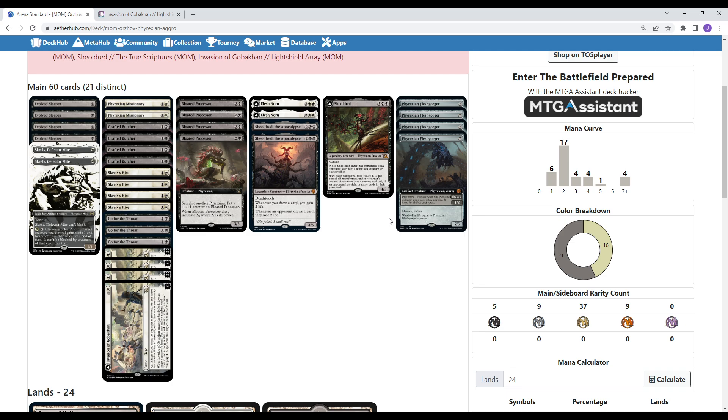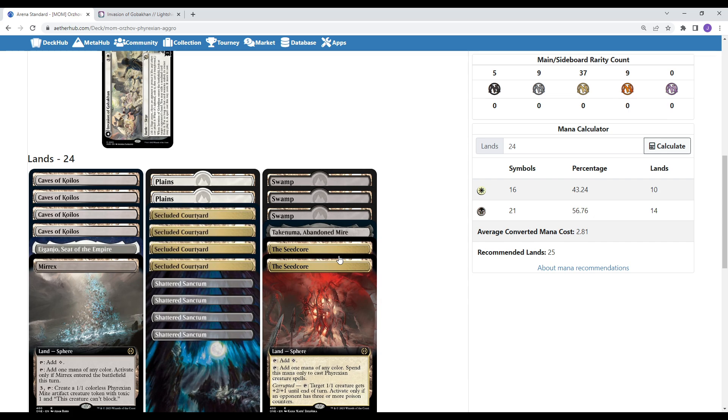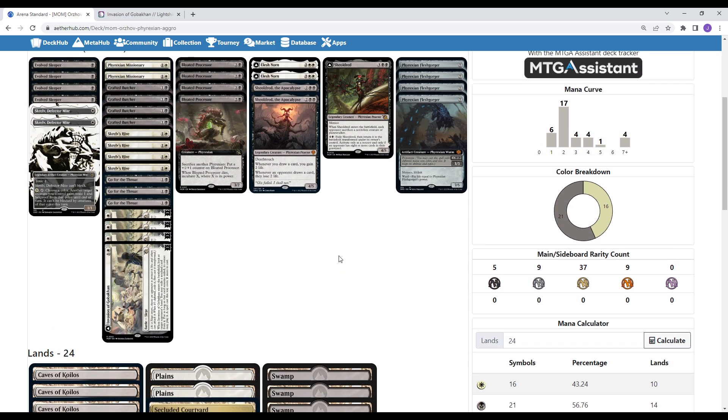There's Phyrexian Vindicator and Phyrexian Obliterator, but I think these four-drops — New Elesh Norn, Fleshgorger, Sheoldred — are better. They do a lot more things; generally speaking, the more words on a card the better it is. It's also easier on the mana base. Obliterator and Vindicator can be sideboard options, and you could bring them in against go-wide or low-removal decks. But in isolation, Phyrexian Fleshgorger is better, Sheoldred is better, and Elesh Norn has a lot of promise.